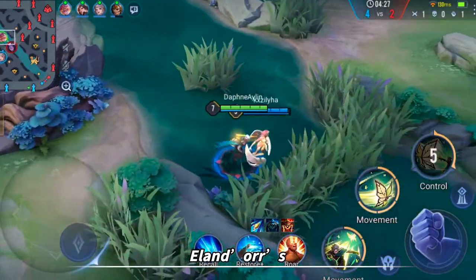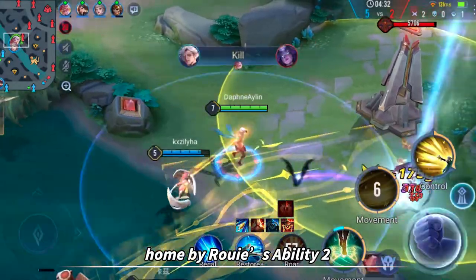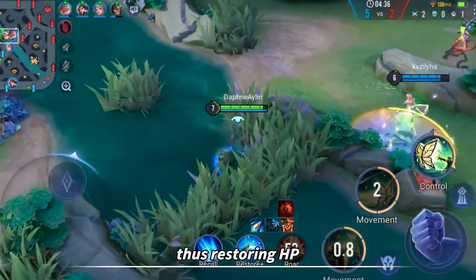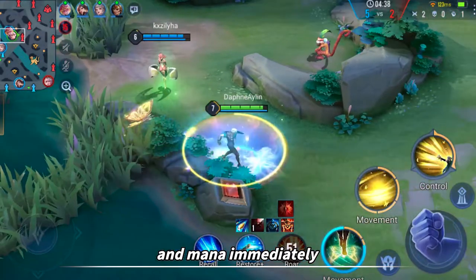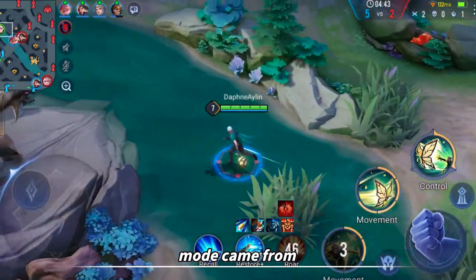For example, Allendor's Soul Lantern can swap his position, so he can be sent back home by Roy's ability 2 and return to the lane by his Soul Lantern, thus restoring HP and mana immediately. The whole process is like taking an elevator — that's where the Elevator Mode name came from.